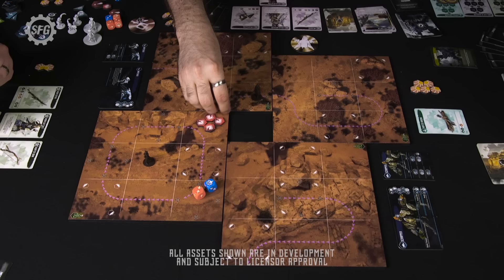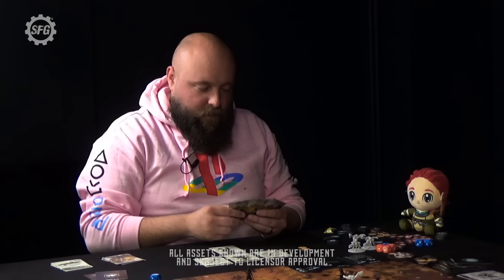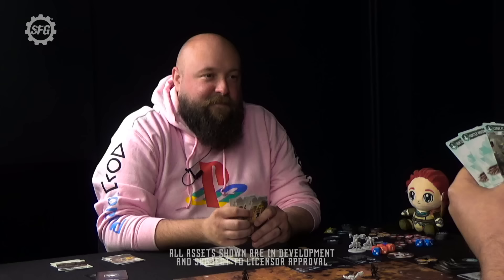It's the end game phase. We successfully completed the encounter. First we tally the glory: Jamie has eight, Sherwin has seven, and Gaz unfortunately only has two. Now that we've succeeded, we give a blazing sun token to the person with the most — Jamie gets the blazing sun, Sherwin gets the full sun, and Gaz gets the half sun. Then we discard all glory — this is the catch-up mechanic, so in the next encounter everyone resets.